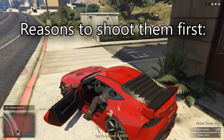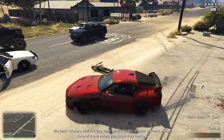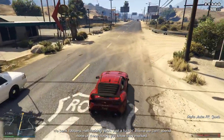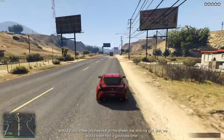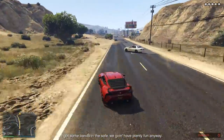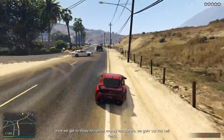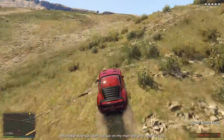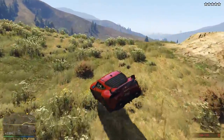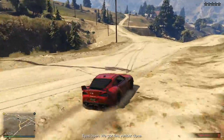Once you hit the final bank, it's a relatively short drive to the drop-off location. The best way to lose your five-star wanted level is by going off-road and following the route shown here. For some reason there are no helicopters in this mission and police officers have no idea about people going off-road, since they typically drive on the main roads. Once you have delivered the cash, the mission will be over, you will be paid, and you can go on your merry way.